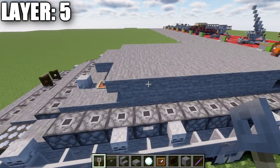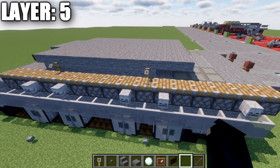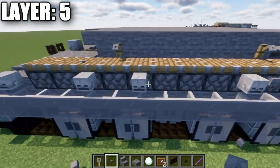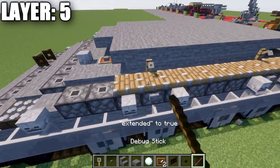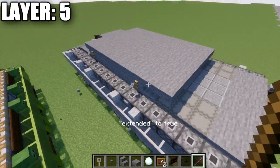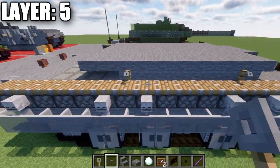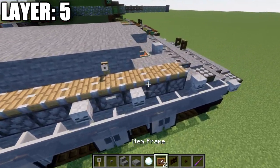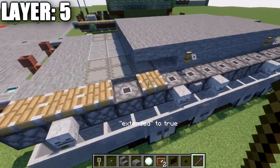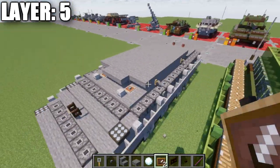Place a tripwire hook on the side of this stone block, and same on the other side. One problem is that this will cause your pistons to reset, so you'll need to go back and place down your stone buttons again since those will fall off. Place the stone buttons back on the side of those blocks first, then use the debug stick to reactivate the pistons on both sides. Nothing too big — just a minor inconvenience.